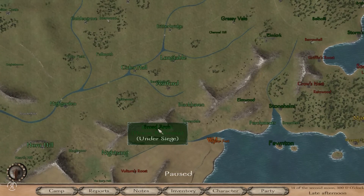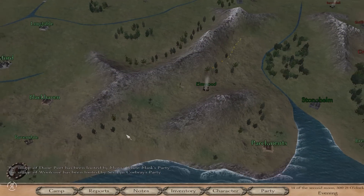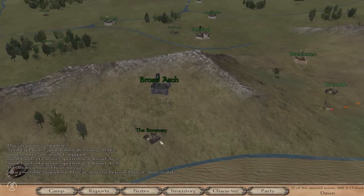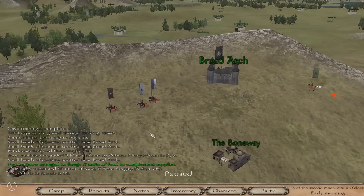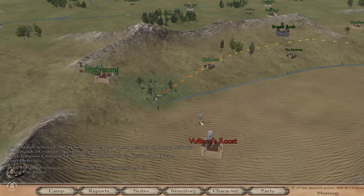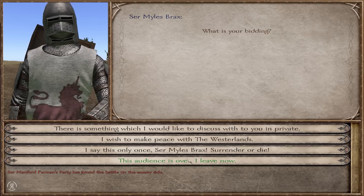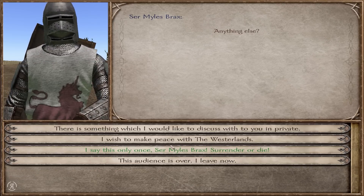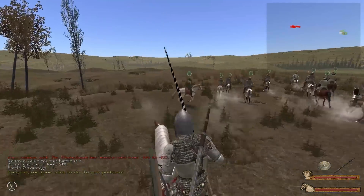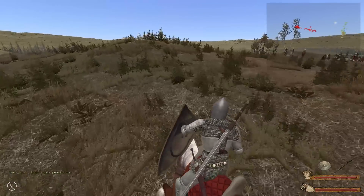I really wanted to siege Mistwood but I suppose we do have to go back for the defense — maybe we should have made it our fief. It's only a small band of enemies — look at that, it's a small commando unit of Westerlands vassals. We are moving at 6.3, there is no way they can escape. They actually defected from the Reach and made a new Westerlands faction, so I'm not able to convince them to join us. 116 of their units against 293 of ours — something tells me we're going to be in a good spot, but Tywin might turn up and cause us quite a great deal of pain.